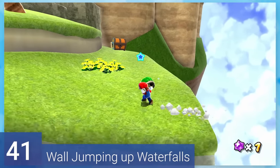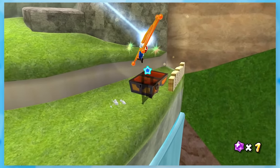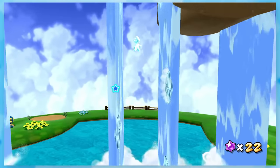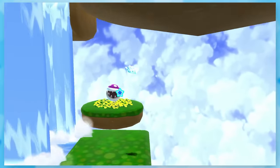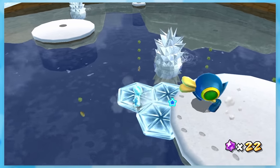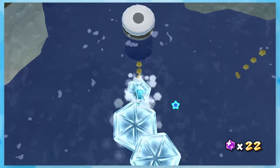41: Wall Jumping Up Waterfalls. By taking a shell to this treasure chest, you'll unlock a hidden mission. This one is really creative as you'll use Ice Mario to wall jump up these waterfalls — it just looks so neat. It's somewhat challenging too since you're on Ice Mario's timer. The ending is one of those things where you'll get it on the first try like I did, or the cat and duck will be dumb and not follow you right away.